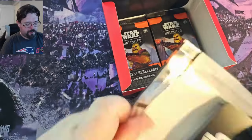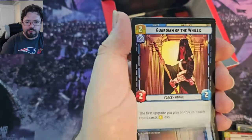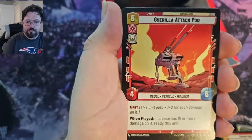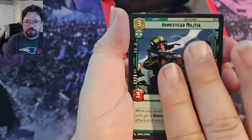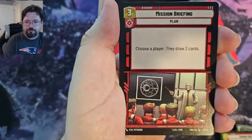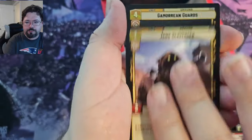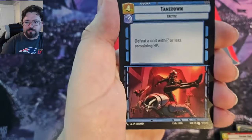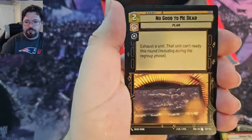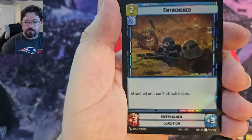Okay, next we've got Grand Moff Tarkin, Capital City, Guardian of the Wills, Guerrilla Attack Pod, Homestead Militia, Consular Security Force, Fleet Lieutenant, Mission Briefing, Corellian Freighter, Jawa Scavenger, Gamorrean Guards, Takedown, No Good to Be Dead, 97th Legion, and we have Don't Get Cocky for our Rare, Entrenched for our Uncommon Foil.